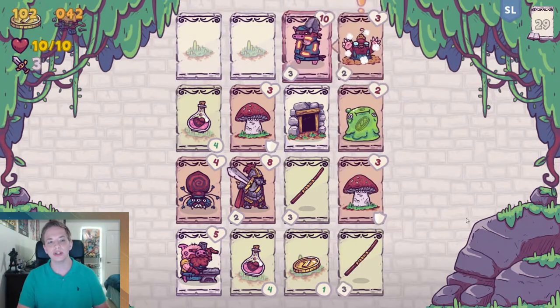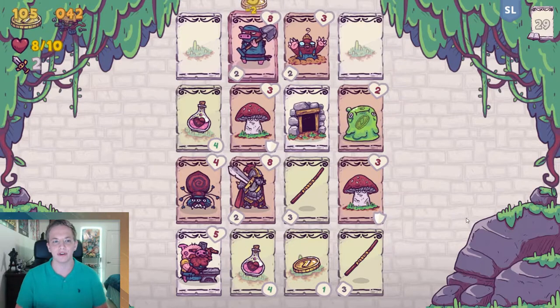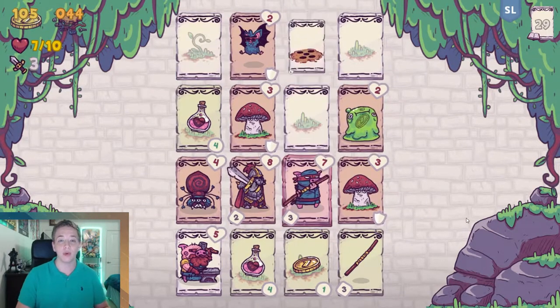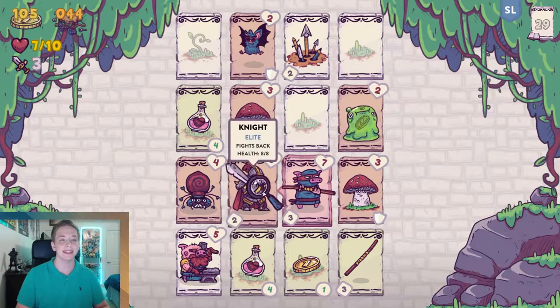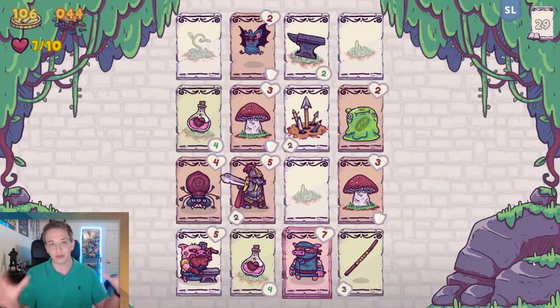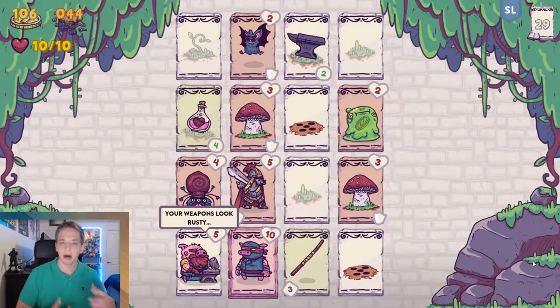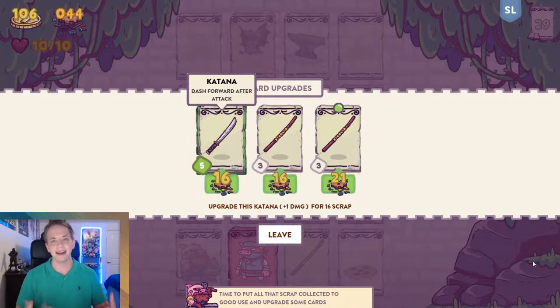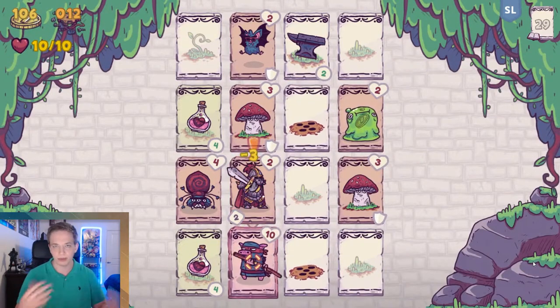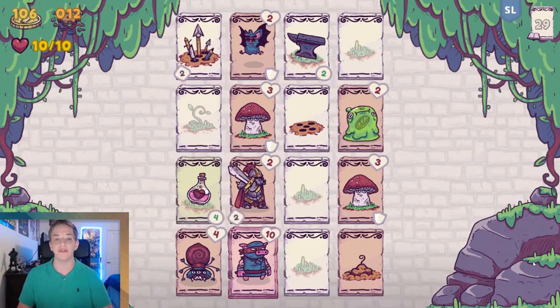So Cardhog was originally a game that I kind of passed over at first because I didn't think the gameplay looked very fun. But after playing it for a while, it is actually surprisingly addictive. You play as a pig in a grid-based system surrounded by monsters, weapons, traps, and items. Every turn you move in a single direction, very similar to the puzzle game 2048.